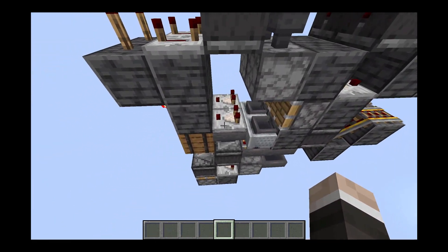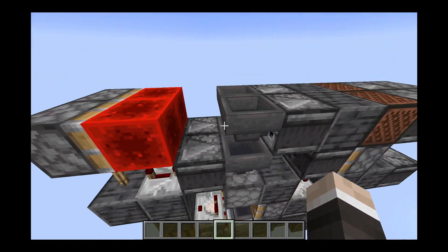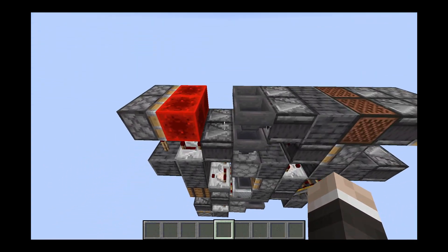Then it detects the items inside the shulker, which powers and depowers these torches, which then extends this piston and locks this hopper here. A few items will get stuck in whatever inventory is above, but that's really not that big of a deal.